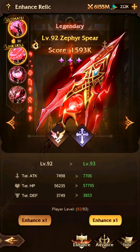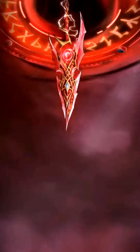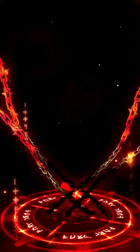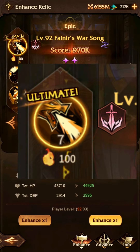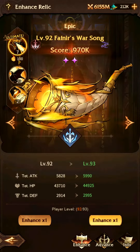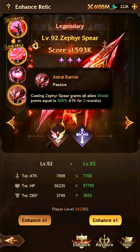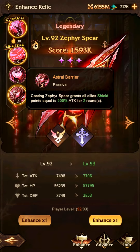Number one: the Zephyr Spare. Zephyr Spare is the most broken relic ever made. It grants you 100 relic energy immediately, which is enough to activate a burst relic, because the energy cost of most burst relics is exactly 100. This is already broken, but it also provides a percentage attack increase and shield. All these combined make Zephyr Spare the most impactful item in the game.